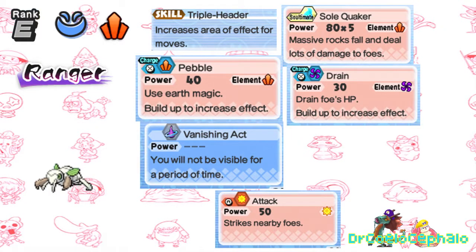With Nincada being an E-Rank, Shady Tribe, Earth Attribute Ranger, a skill to increase the hitbox size of its attacks is similar enough to Compound Eyes. Pebble to do your basic Earth damage, Drain to fall in line with it learning moves like Giga Drain and Leech Life. Vanishing Act seemed perfect for it, given that this Pokemon is normally associated with ninjas and secret bases. A Sultimate that does Earth damage seemed the best fit.